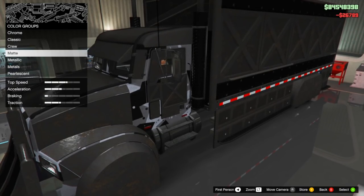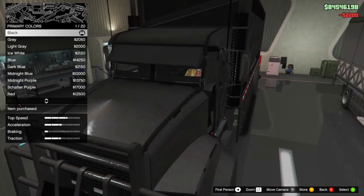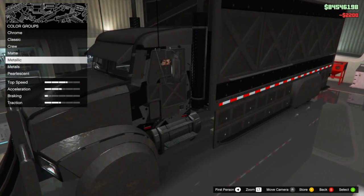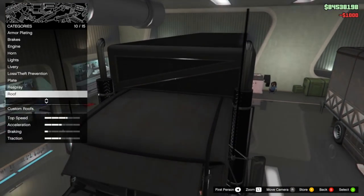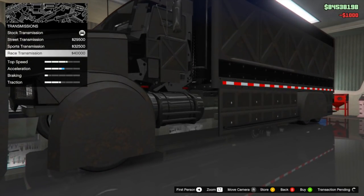Its firepower is also the most impressive. It can have a mounted MG, mounted missiles, or a remote missile battery that the driver controls. It has remote grenade launchers for the passengers and proximity mines.